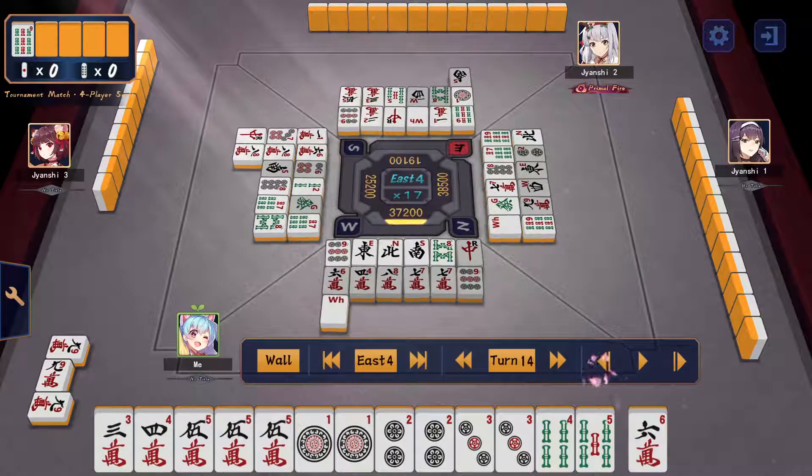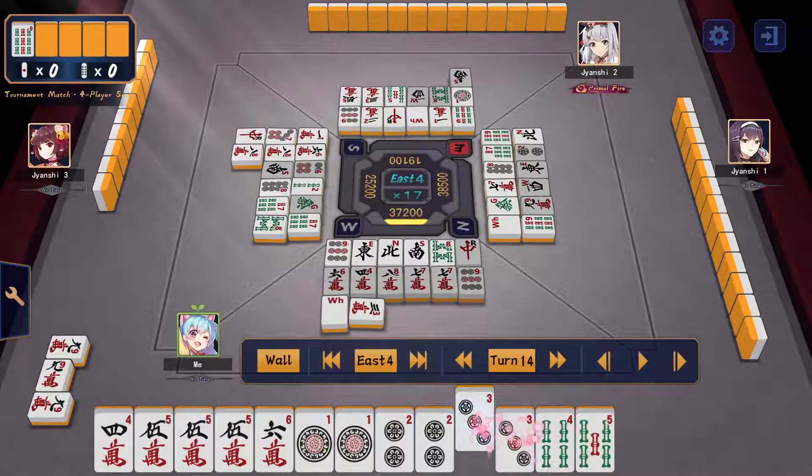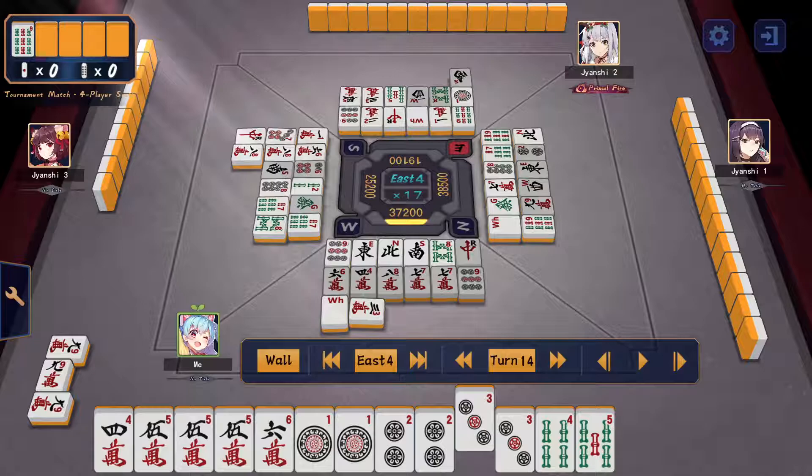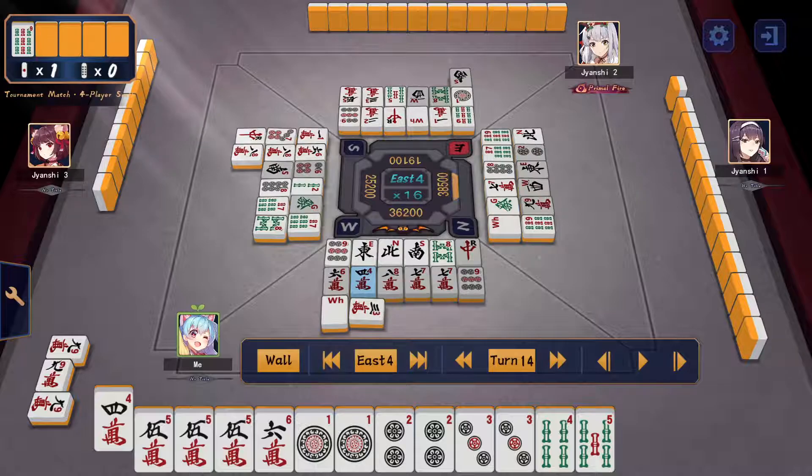I draw the 6-man and decide to riichi with the 3-man discard. The reason is I want to direct people away from the sou or pin suits. Pins look dangerous in my discard either way, but if I riichi tossing the 3-man, maybe people will think I'm waiting on lower manzu — a little distraction. Also, it's like a kataki riichi so they know I wasn't tenpai for a long time, rather than a tsumogiri riichi which signals I've been tenpai since ages ago.